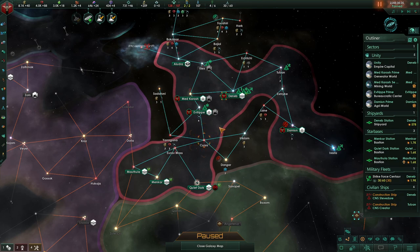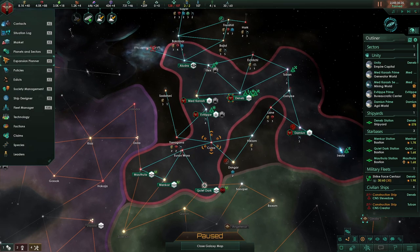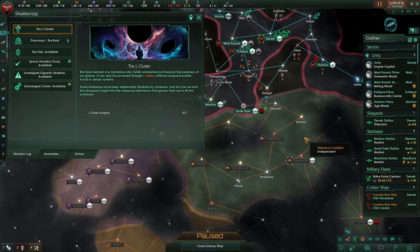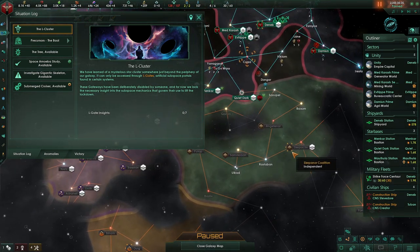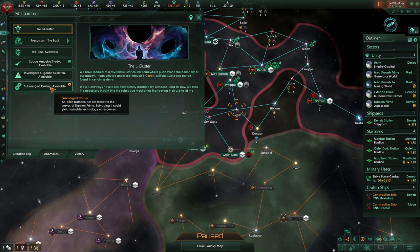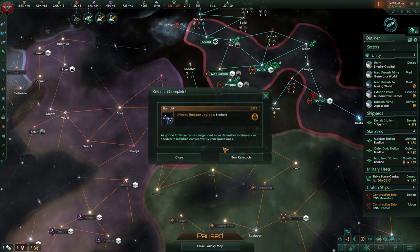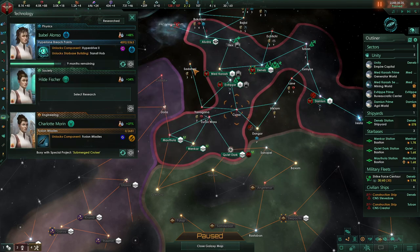One of those comments said: when you get done with your next engineering research, make sure you pop back into your situation log and do not forget about this submerged cruiser — it could give you an advantage in the war, or the eventual war we're going to have with the Slurpernark Coalition. So I think we're going to do that. We'll pop into that research, which we just finished Starhold, and we'll go ahead and select fusion missiles, but it's not going to start until we finish that submerged cruiser.